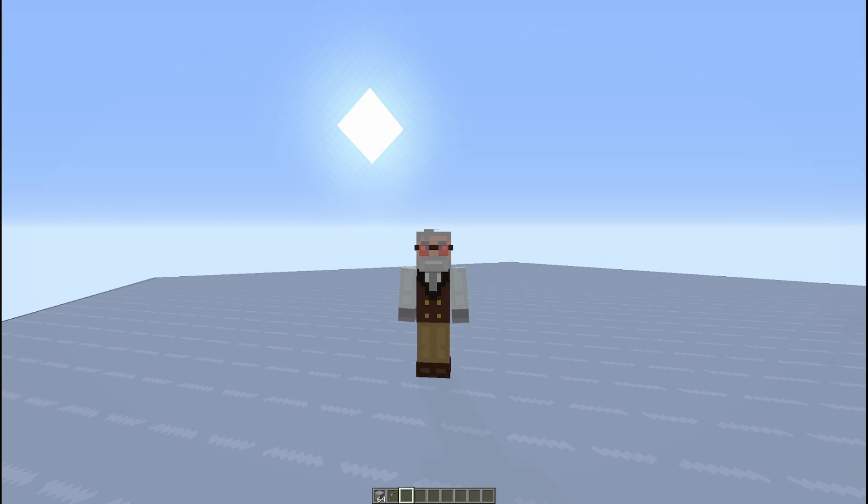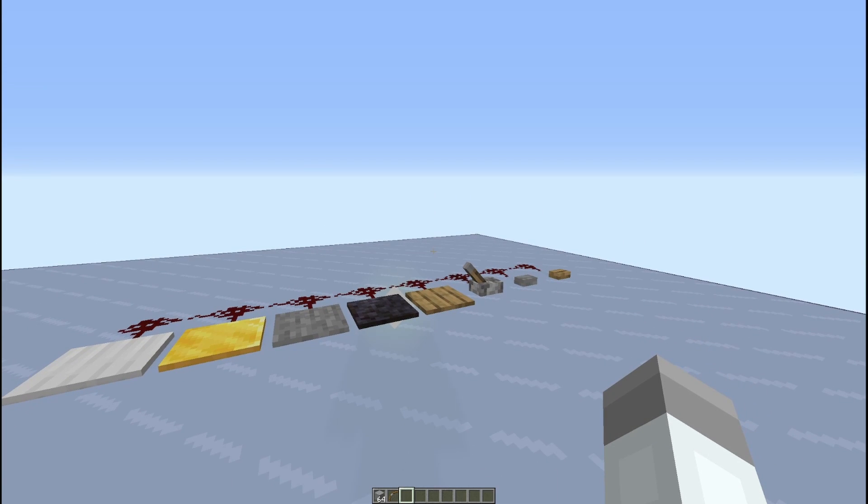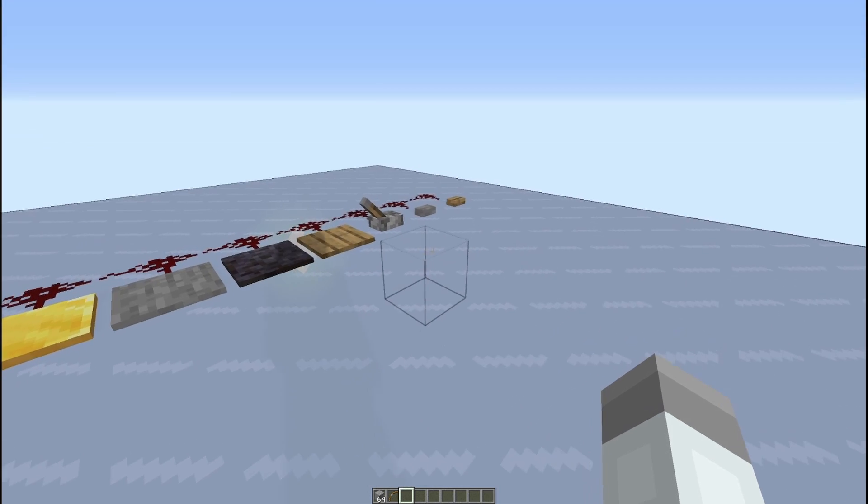Welcome back to Quick Redstone with Malsive. Today, or at least in this episode, we're going to look at generating power. We looked at redstone before and how signal works from level 15 all the way down to zero, but how do we get that power?